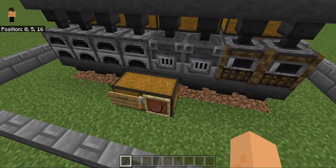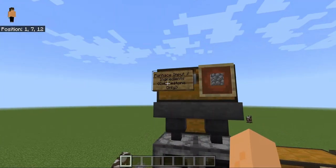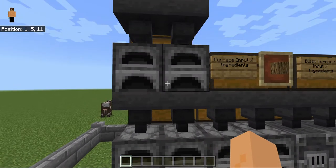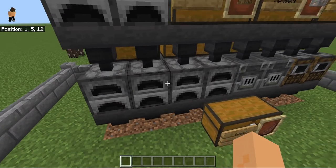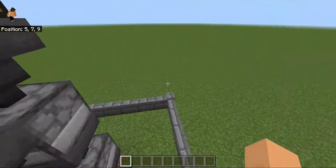Here we have the blast furnace — input goes into hoppers and after it gets smelted it goes into the output. Same for the smoker. This one has two furnaces because it's for cobblestone only: it turns cobblestone into stone, then turns the stone into smooth stone. At the back is the fuel.